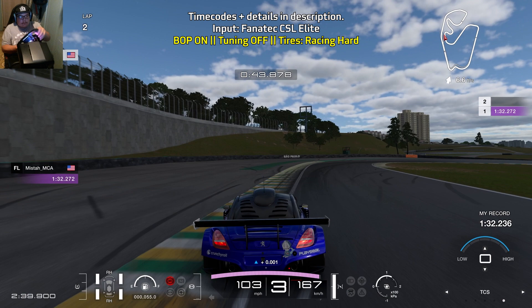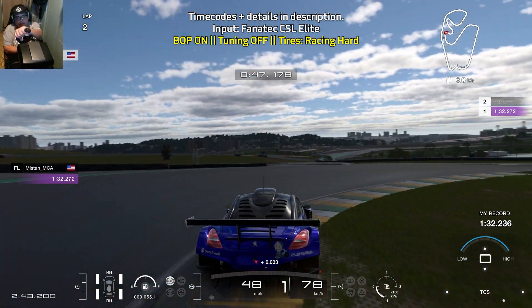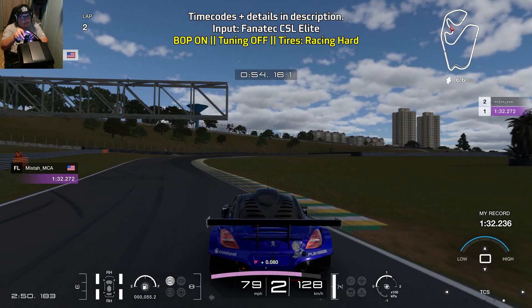Then look for this very specific tire mark that is your next braking point. Brake hard for a short while, ease off of the brakes as you're turning in, taking advantage of the curbs. Do a little dab on the brakes, go up to second gear, and start to fully accelerate.